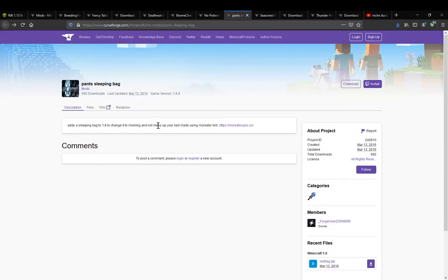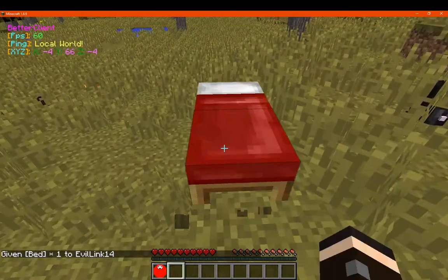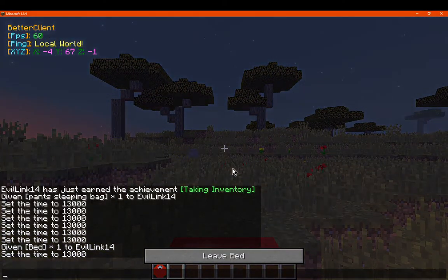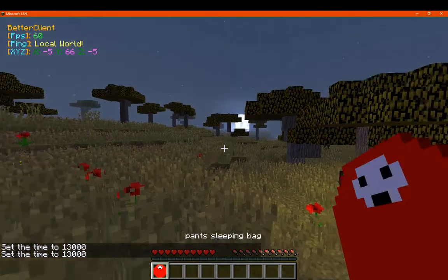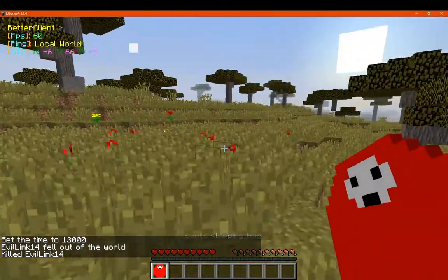And that doesn't obviously ruin your respawn point of your bed. So I should try this with a bed nearby — I'm going to go ahead and change to night. We'll repeat it and right-click. And if we just take damage, for example, we can still respawn on our bed and we're perfectly fine.